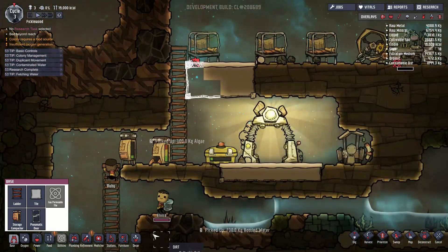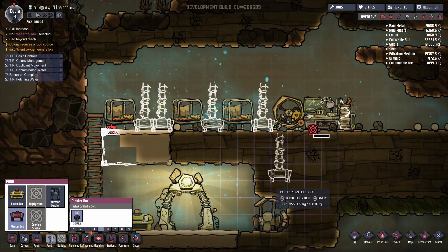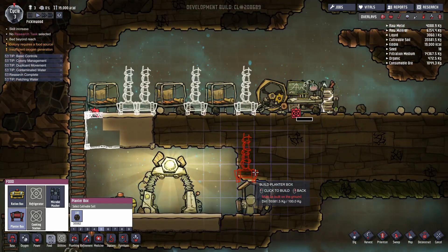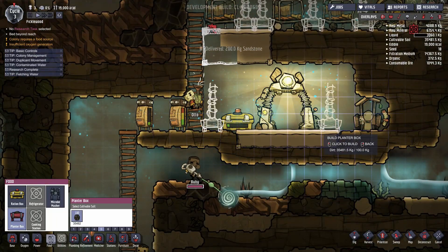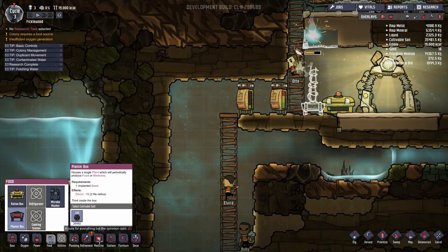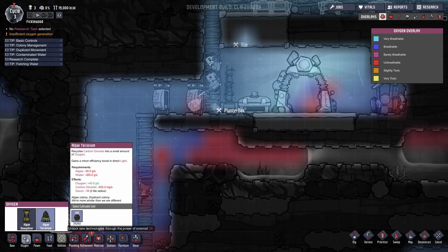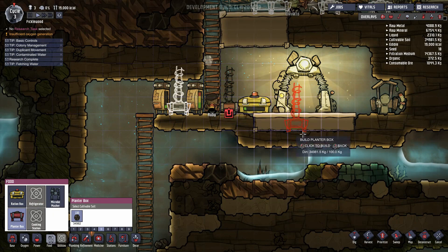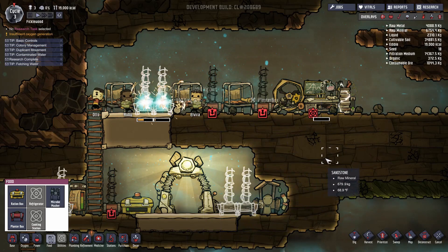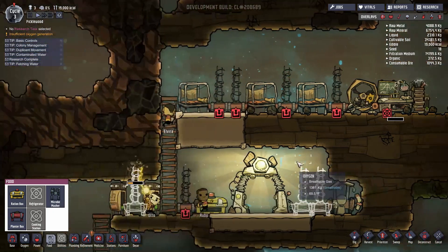Once those are built, we're gonna get some planter boxes going here. Planter boxes also have the effect of increasing the appeal of an area, which is why I'm putting them up by our living quarters. Since all of our CO2 runs down this way, I think I might put one algae terrarium — actually, we'll make this another planter box. We need a lot of planter boxes, but we've got a lot of seeds which is really good.